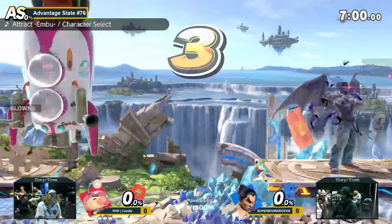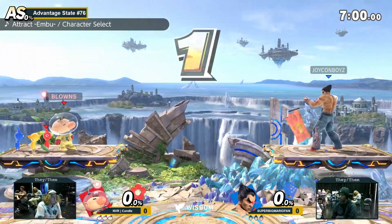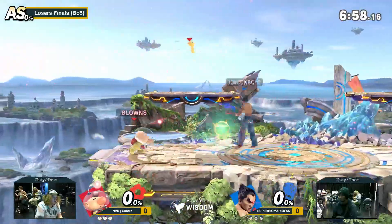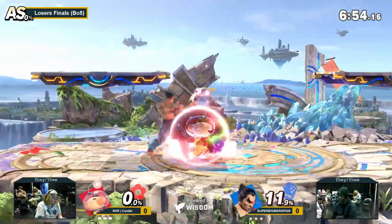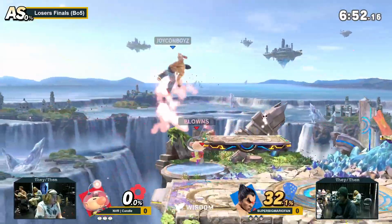I think Olimar does do fairly good in this matchup. He can zone out Kazuya quite a bit, and Kazuya does struggle to kind of get rid of it, but Olimar does also die very early to anything Kazuya has because of how light he is.